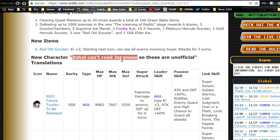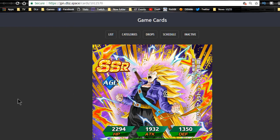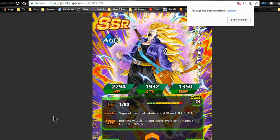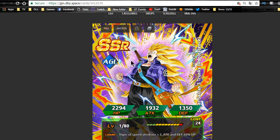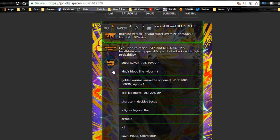These are unofficial translations since I can't read Japanese. So this is the Trunks card — I'm bringing it up on DBZ Space so you can see the card art on the left. He is an Agility unit, deals supreme damage to the enemy, and raises defense for six turns on super attack — a 30% defense increase. His leader skill is Agility type key plus two, attack and defense plus 60%.